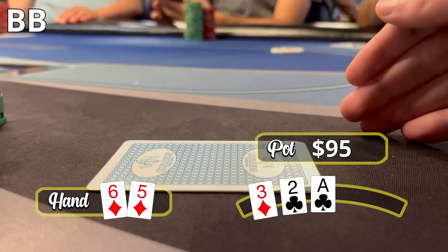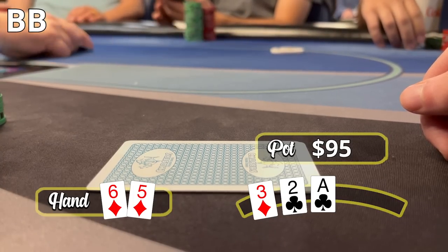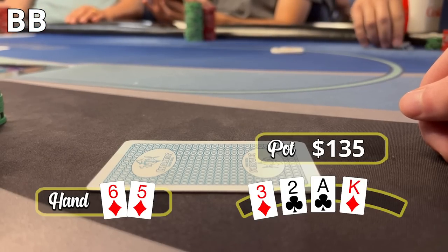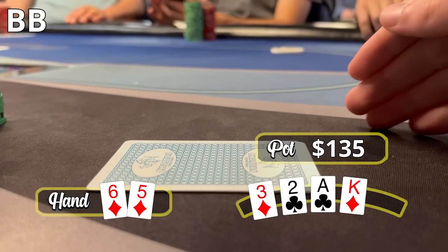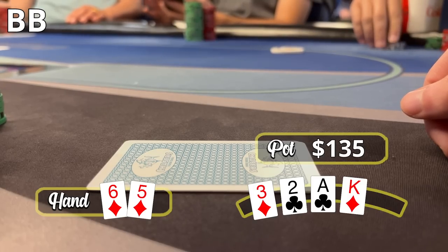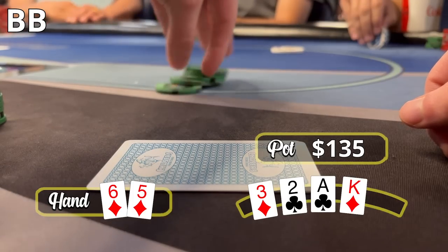The Small Blind and I check. The Cutoff bets $20. Action folds to me, and for that price I'm willing to peel one card and see what develops. The turn is an interesting one — it's the King of Diamonds. We now pick up additional outs with a backdoor flush draw. Still have a gut shot to the Super Ultra Nutterbutters. I check; the Cutoff bets $25. I sensed weakness — $25 into $100 something? No shot, this can't be strong. I check-raise to $125.